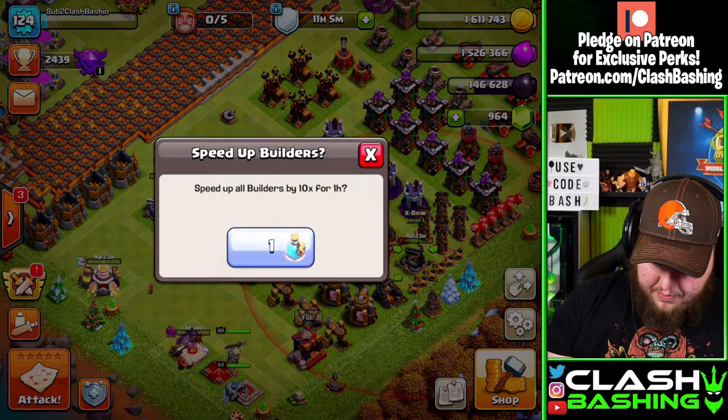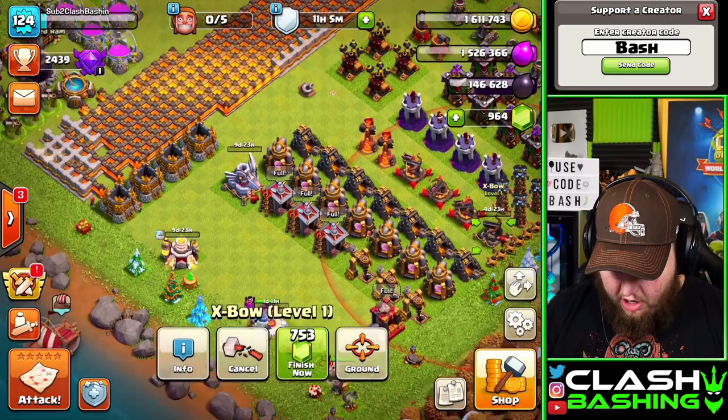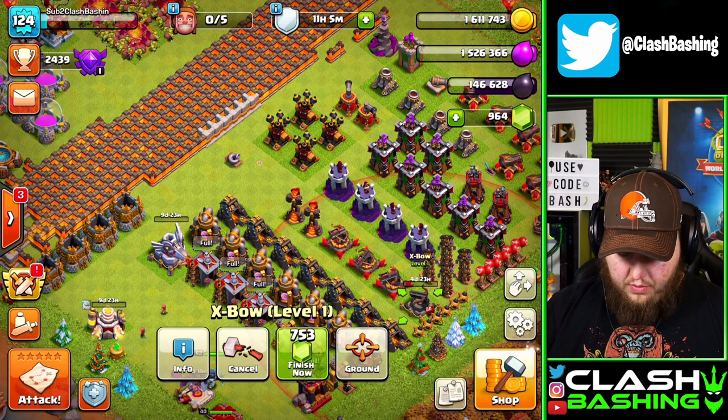We'll drop down that bow and pop all the builder potions I have — that'll be 20 hours worth of builder potions, then a third one for 30 hours total, which will be close to getting our warden done and the army camps done. So we are going to need to farm just a little bit more using mass sneaky goblins.